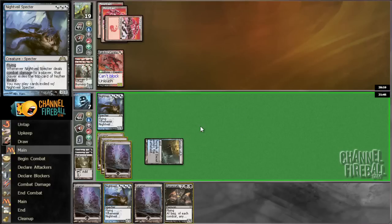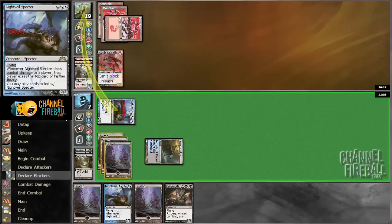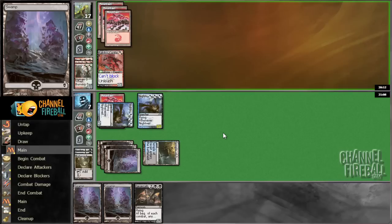Just need to find Grey Merchant. Let me put that on the bottom. I think my opponent has Fanatic of Mogis in hand, but I'm not sure exactly what I can do to minimize that card's effectiveness at this point.